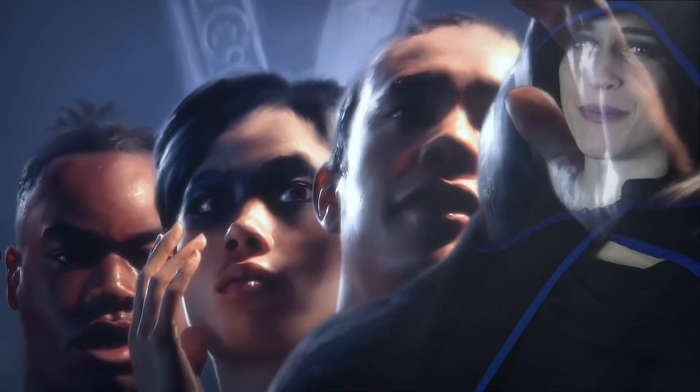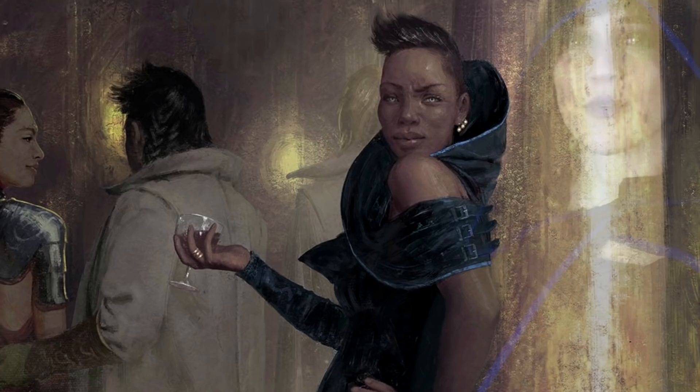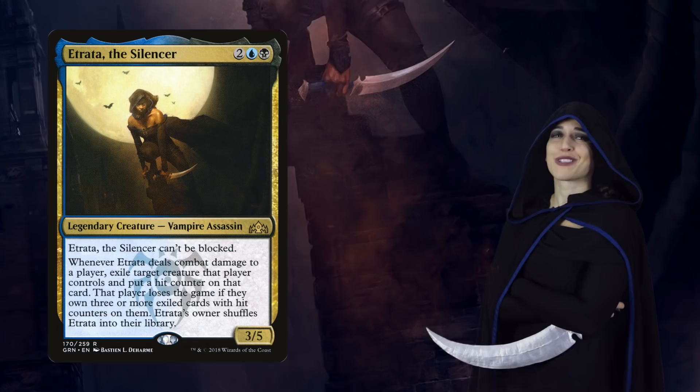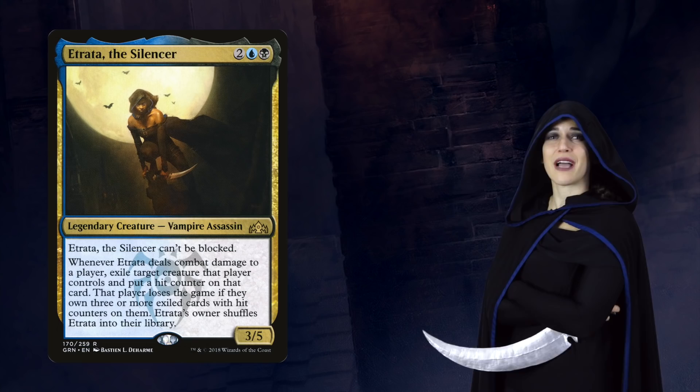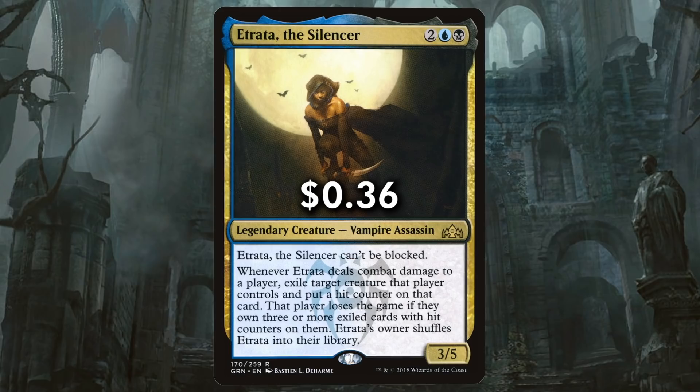Greetings, Initiate. We've been watching you. You're in this place only because we wanted you to be. And now is your chance to prove yourself worthy of the invitation. You can show your worth to the Dimir with Etrada as your assassin and silencer. You'll have to command a deck able to control the board, while spreading paranoia as another creature goes silently missing in the night. With the mists and shadows on your side, your opponents will be swinging at nothing but air, trying to pin down the number one Dimir Assassin. So step forward and place Etrada in the command zone, ensuring your opponents are nothing but a liability as she works her way through her list.